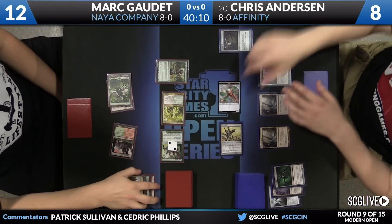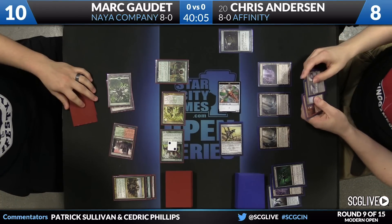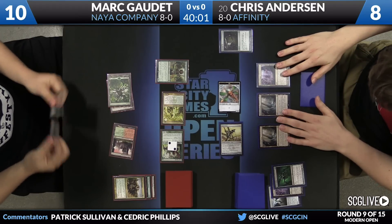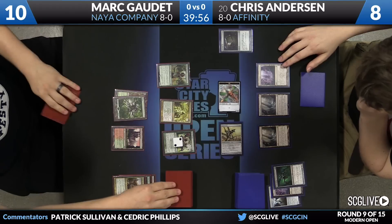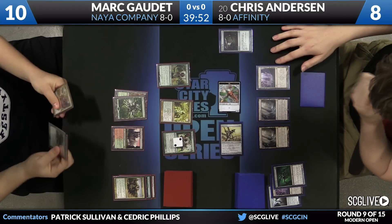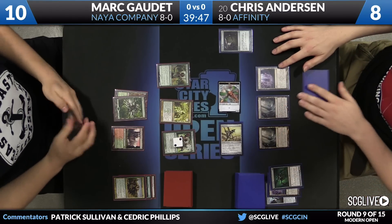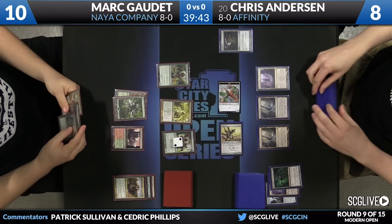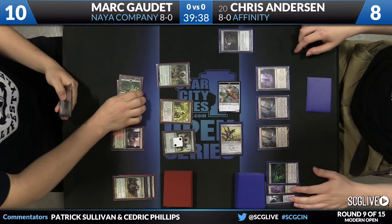Gaudette's going to use the Qasali Pridemage, and I like that play. With the game being as tight as it is damage-race-wise, it's important for Gaudette not to allow a drain for two to occur. Over to Gaudette — Tarmogoyf off the draw. An excellent one, of course, because it's Tarmogoyf. It allows him to fill out his mana a little bit, getting Tarmogoyf plus Ooze.